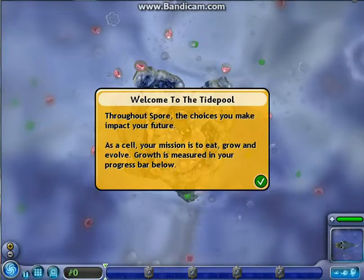Welcome to the Tide Pool. The choices you make will compact your future. As a cell, your mission is to eat and grow. Evolve. Growth is measured on your progress meter below.